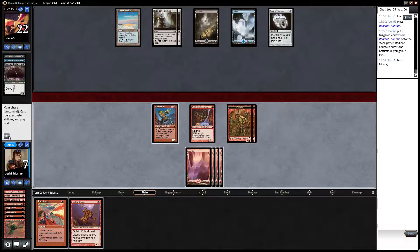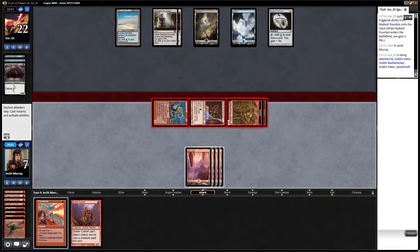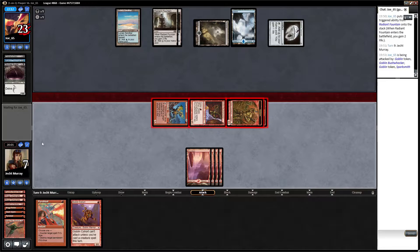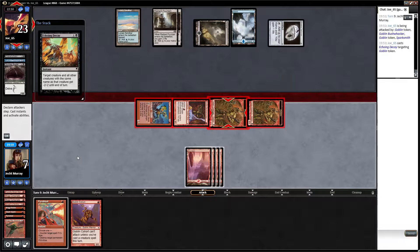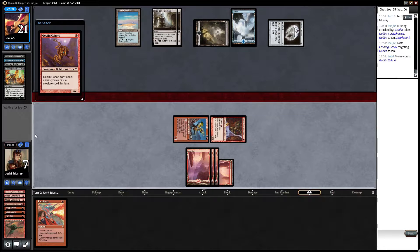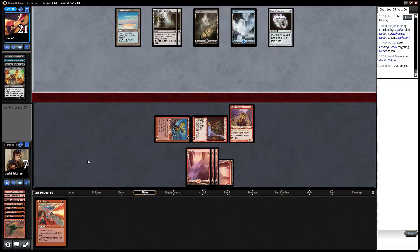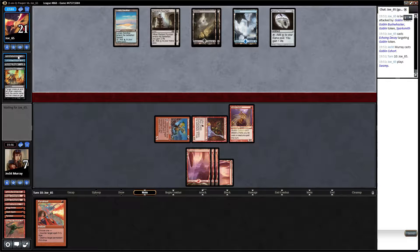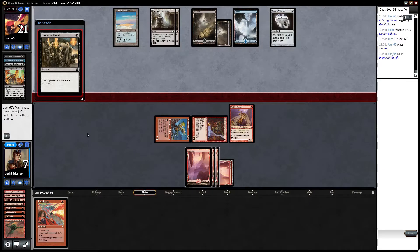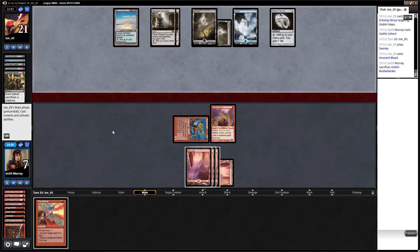I don't see any particular benefit to playing this pre-combat. Echoing Decay — wow, multiple Echoing Decays, that's actually pretty unusual. It's great against our deck, and it does give a deck like this outs against the red deck wins version if they just have an awkward draw. I can get behind Echoing Decays. Innocent Blood — that's not a card that's good against us, but at least it's a one-mana thing that removes something from the table.